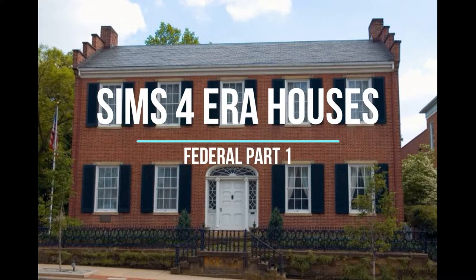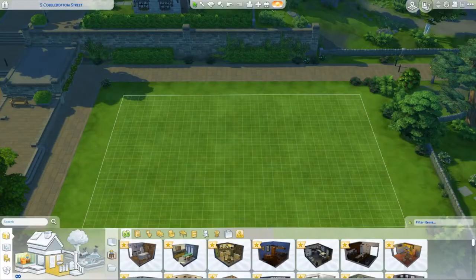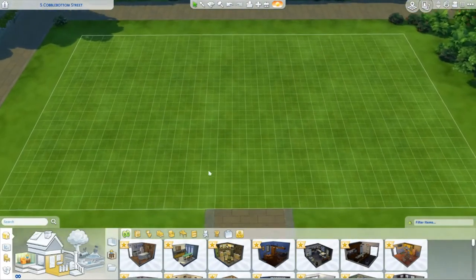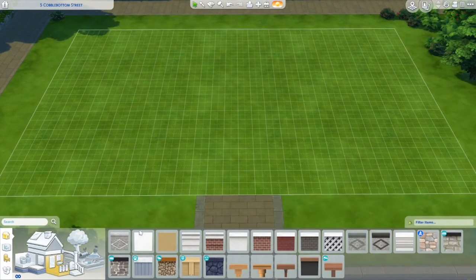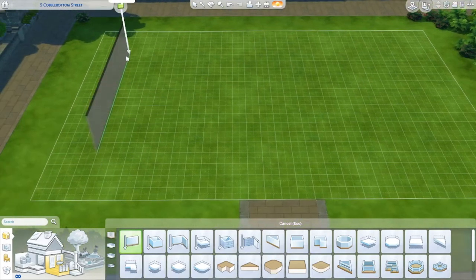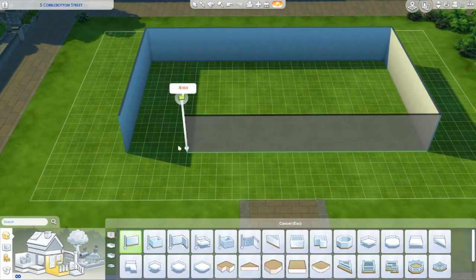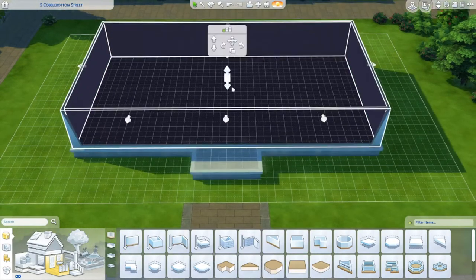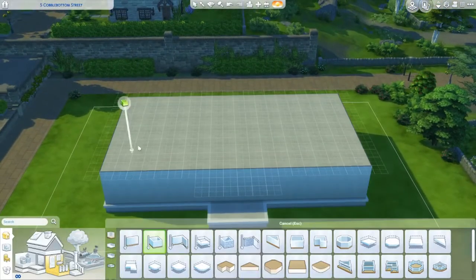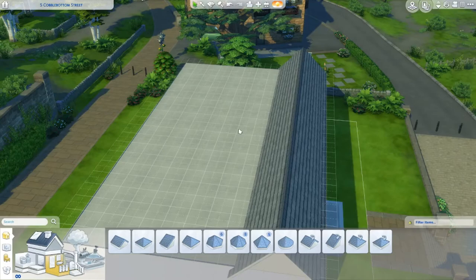Hello everyone! I am back with another Sims 4 era house building. We're going to be doing Federal. With the Federal houses, they are based on English Adam-esque style. They're very similar to the Georgian and a lot of other symmetrical houses. The similarity with the Georgian and this one specifically is you have that big front door with beautiful cresting and then the paneled windows.